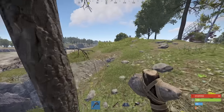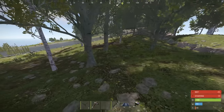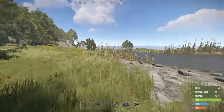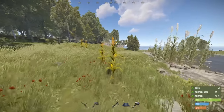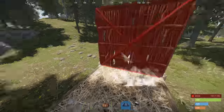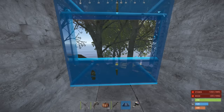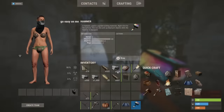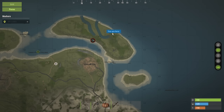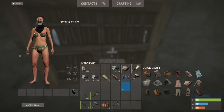He just crafted a spear — I could have done with that 300 wood, oh well. Look at this, it is rich with food, that's what I'm talking about — awesome. We'll label this as home for now. We can actually get a door code, which is sweet.